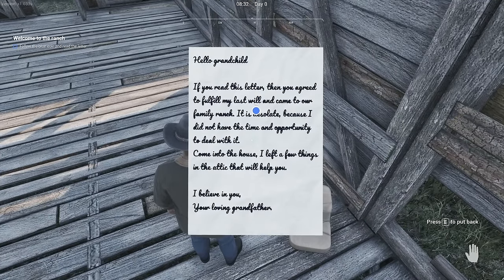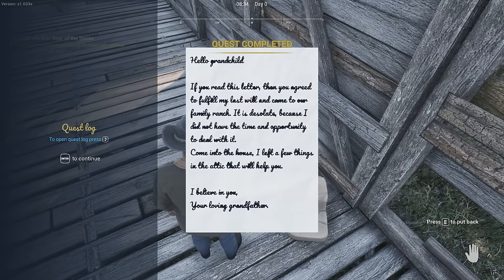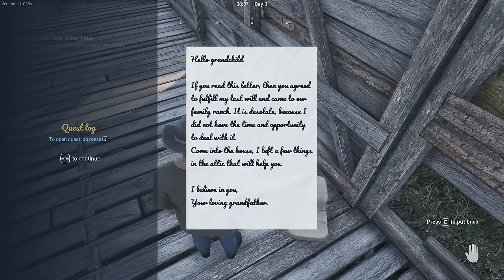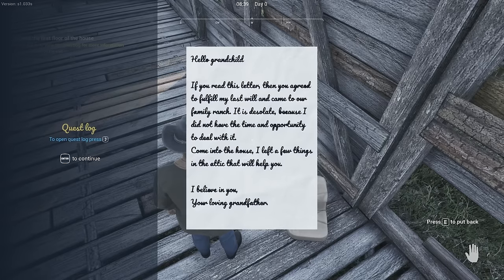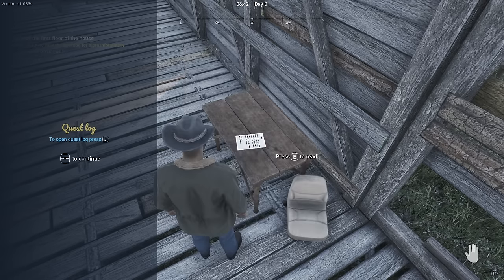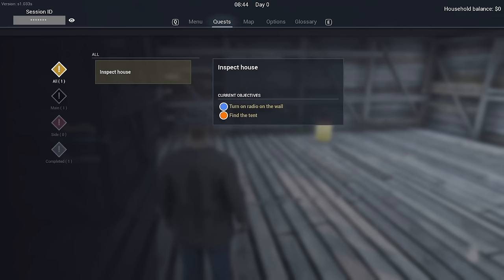That is some thick font. I didn't read it. Your loving grandfather. I also have a quest log. Turn on the radio in the wall and find the tent.